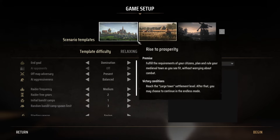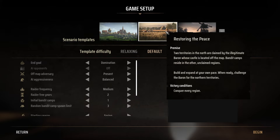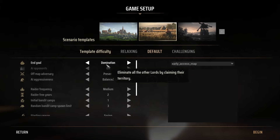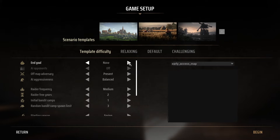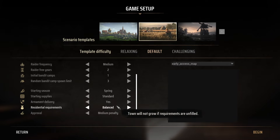All right, there's three options here. Premise: fulfill the requirements of your citizens. Plan and rule your medieval town as you see fit without worrying about combat. We need a little bit of combat. Two territories in the north are claimed by the legitimate baron whose castle is located off the map. Bandit camps reside in the other unclaimed regions — build and expand at your own pace, then challenge the baron. We're going to do this one. Conquest: claim all regions to win. Growth: reach a town settlement level. Let's do domination. It's my first playthrough, I don't really know what's going on, so let's work with the default. Let's hop on into this.